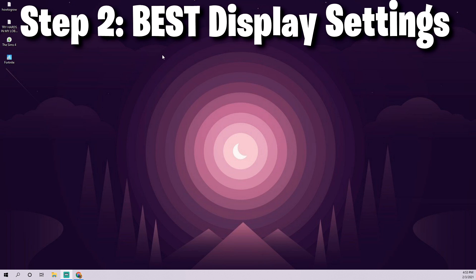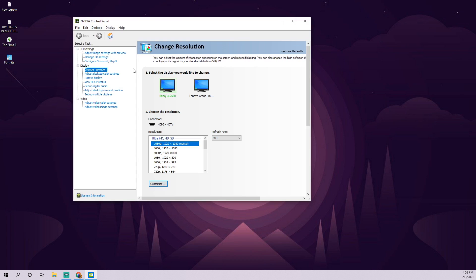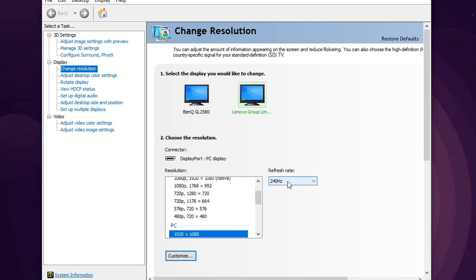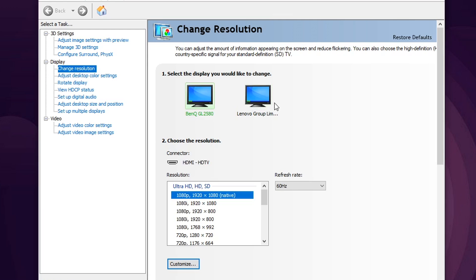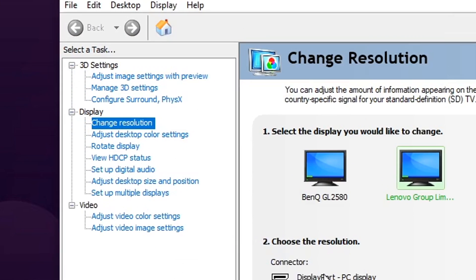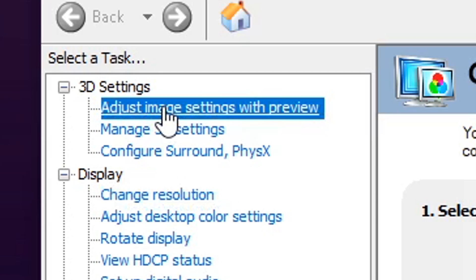Part two: you need to make sure you have the best graphics settings in your Nvidia control panel. Right-click and go to the Nvidia control panel. If you're on AMD, it'll say AMD control panel but it works the exact same. Once that's loaded up, make sure you have the highest refresh rate selected for each of your monitors. On the left-hand side, click where it says Adjust image settings with preview.